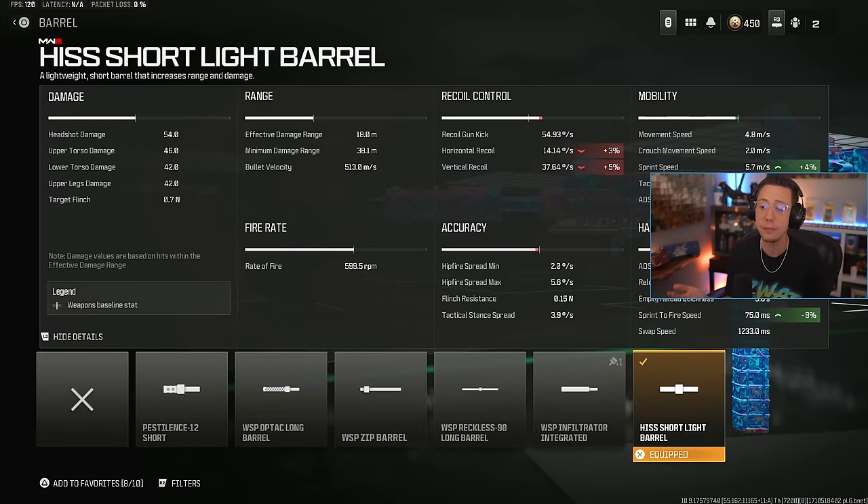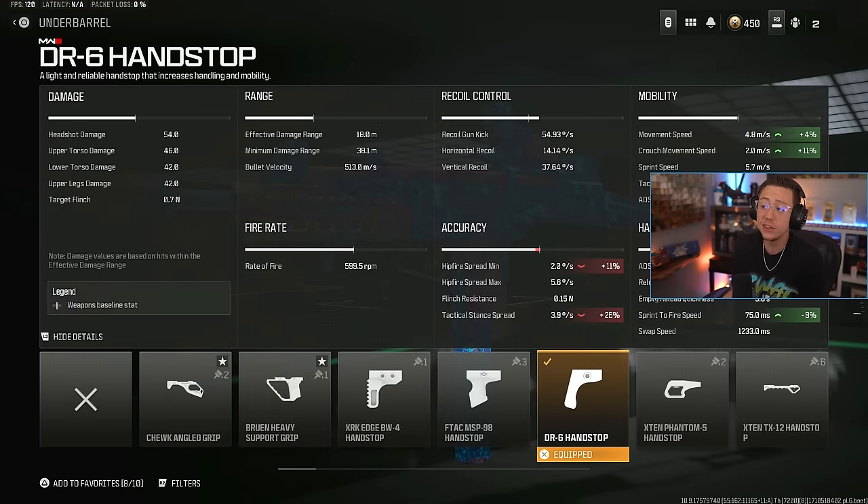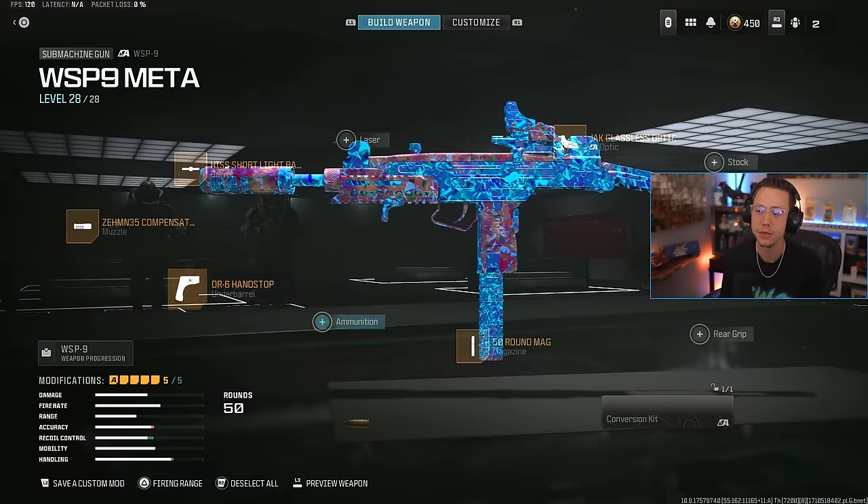I also go for the light barrel. This helps out with sprint speed, ADS speed, sprint to fire speed — just speeding it up in general, making it a lot more aggressive and agile. DR6 hand stops, kind of doing more of the same — general movement speed, ADS speed, sprint to fire, strafe speed, all getting nice benefits up there.